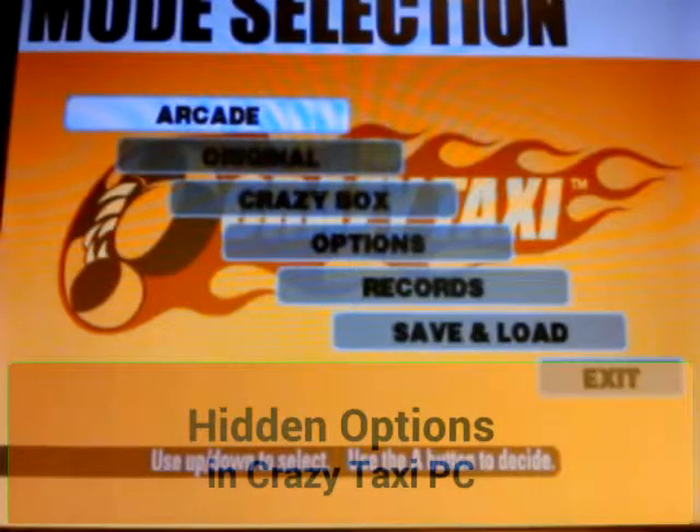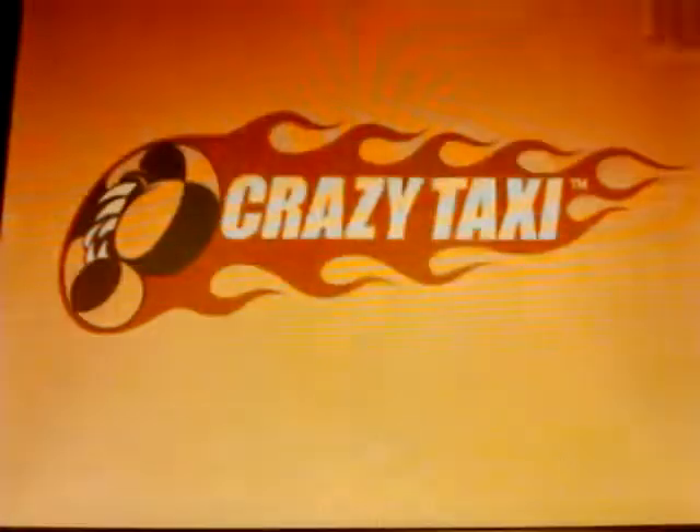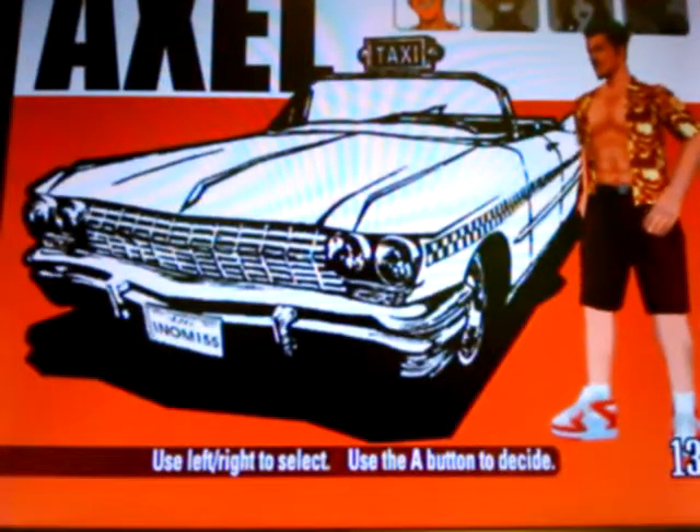This is just a quick video about some hidden options in Crazy Taxi. I've only tried them in the old version at the moment, but I will try them in the new version. What you do is go onto the normal car selection screen and then press Ctrl-Alt-Shift and some of the F keys.